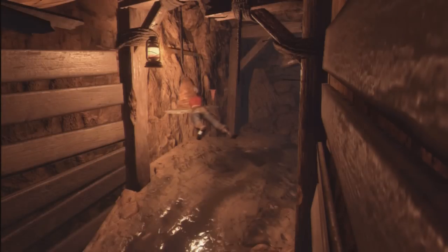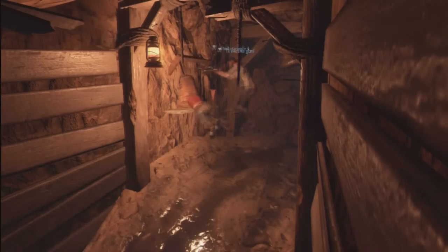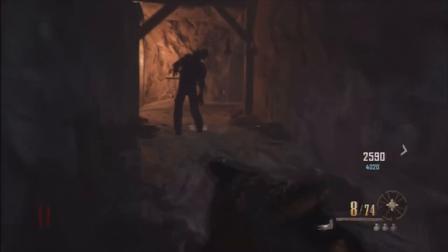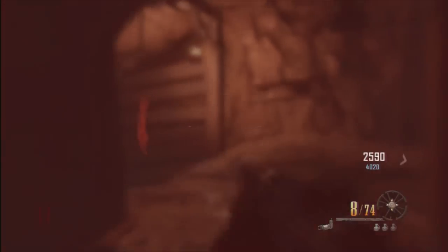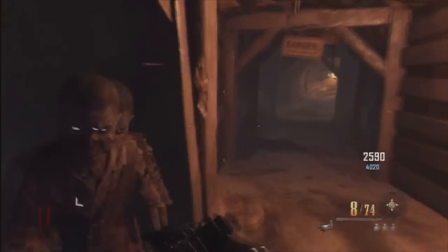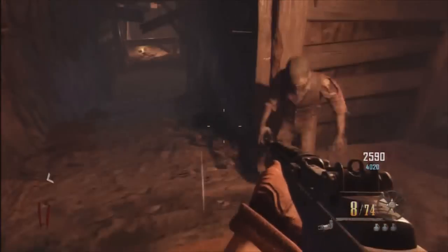Vous allez demander à votre ami de vous foncer dedans, comme ça ça va vous décoller du mur. Ensuite vous allez vous mettre dans le propulseur, le temps qu'il se charge, donc sur la partie gauche du propulseur, et là vous allez voir que ça va vous lancer dans la sky barrière. Donc ce glitch n'est pas nouveau, la sky barrière était déjà connue. Donc arrivé ici, vous êtes dans la sky barrière.